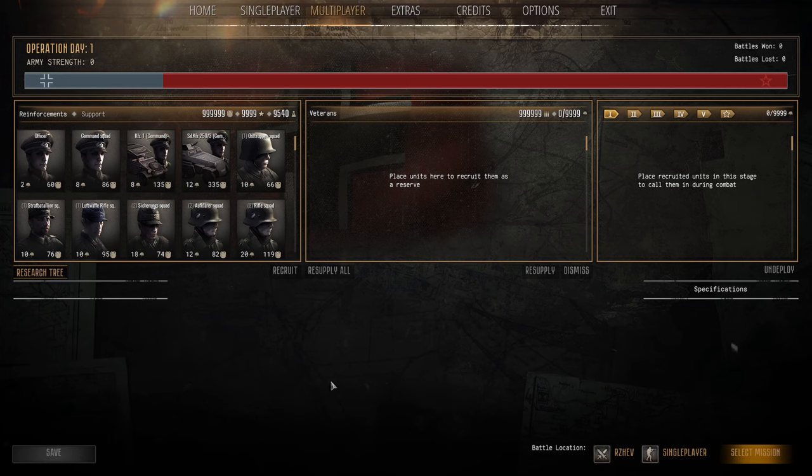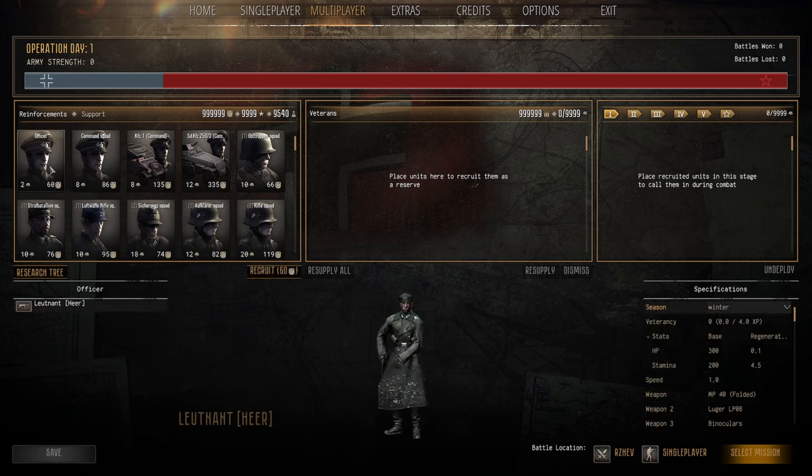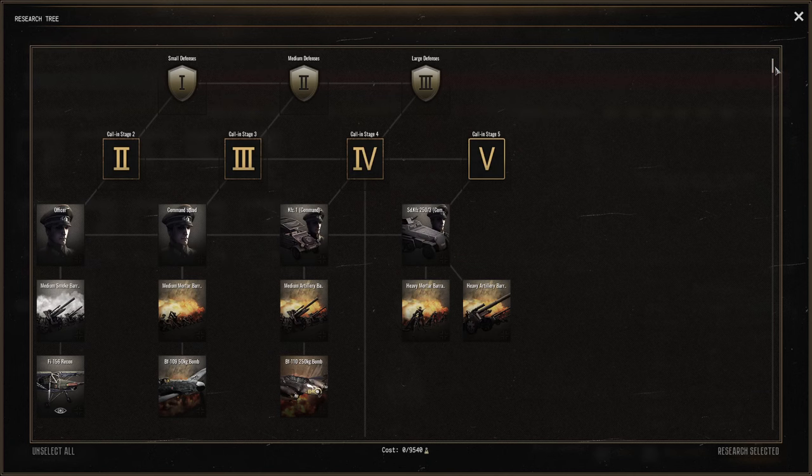Hey everyone, Sir Jellybean here, and we are back with Call to Arms: Gates of Hell. Once again we are doing the German Army conquest review. I've done this for about a year and a half, it's now 2024. I've got a mod to give me unlimited resources so I've unlocked everything. I'm going to go through manpower, population cap, cost of each unit, what the units bring, their uses, and what is good and what is not, going from the top of the research tree down to the bottom.